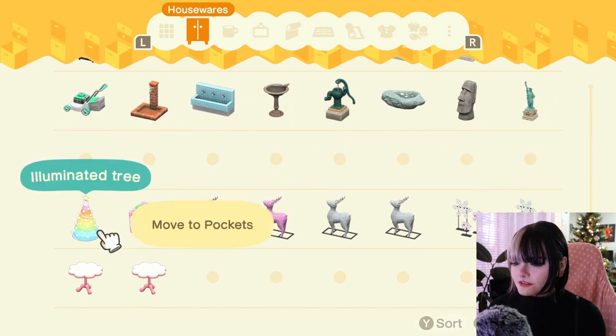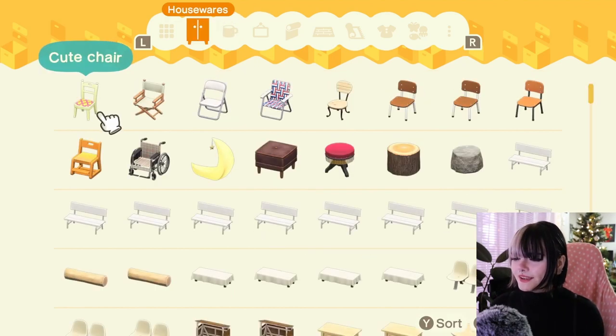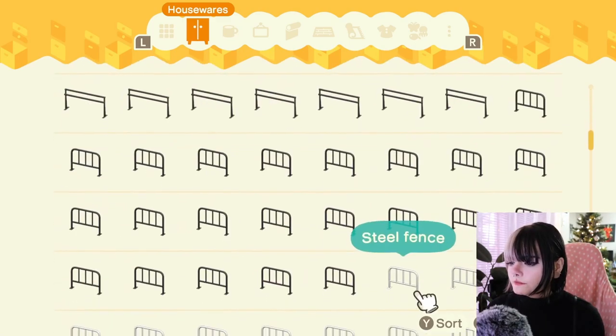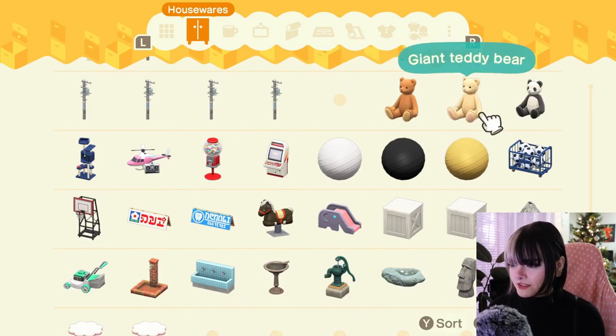So here we got all of this and some of these. We're taking that too. I can't see behind my camera. I also got these zen benches for outside — perhaps we can make a little sitting area. We'll take this too.